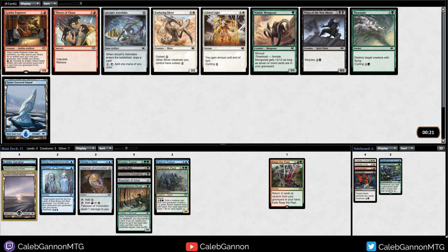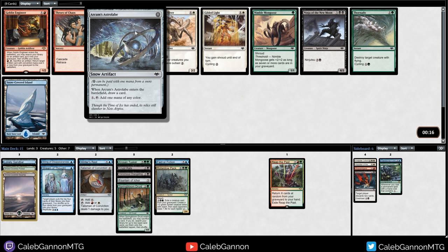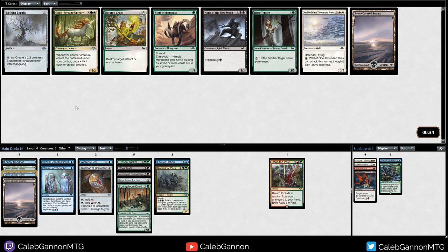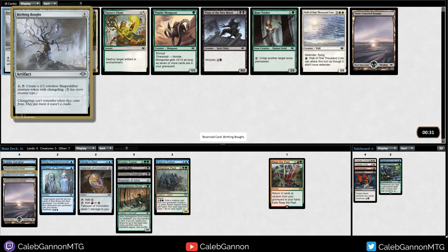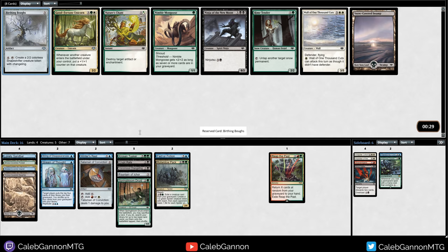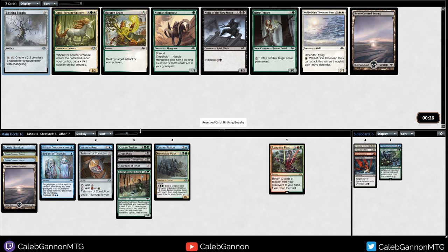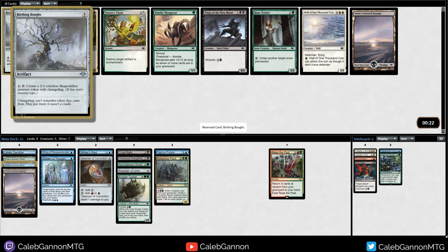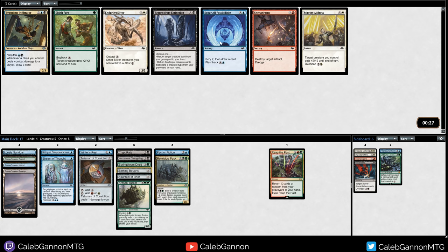Goblin Engineer - you need an artifact to trigger that. We have two Snow-Covered lands, so this could help fix our mana, or we could just take another Snow-Covered. I really like this card. If we can just get a bunch of things that generate mana, this is a great win condition as well.